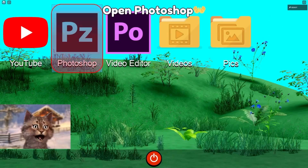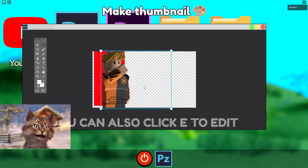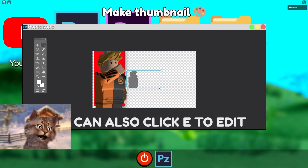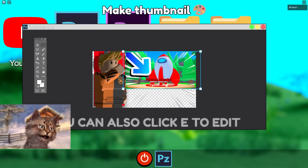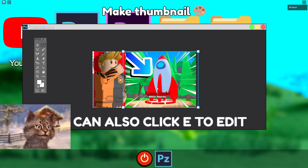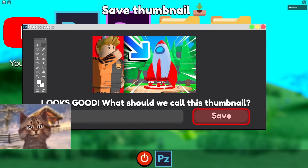Open Photoshop — wait, can I click this? Wait, no, why is this so good? Why is this thumbnail so good? I'm going to the space world — this thumbnail is actually kind of decent, it's kind of like the reaction thumbnail.